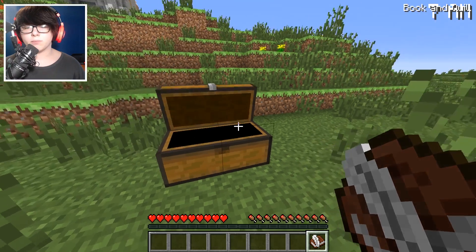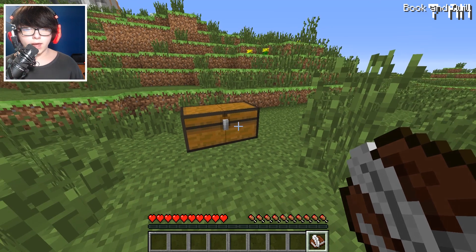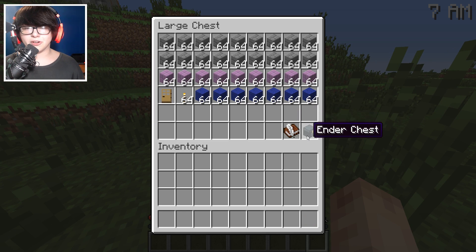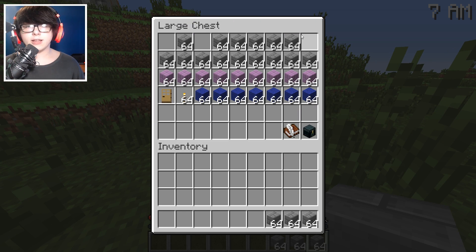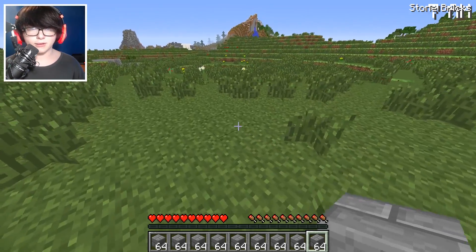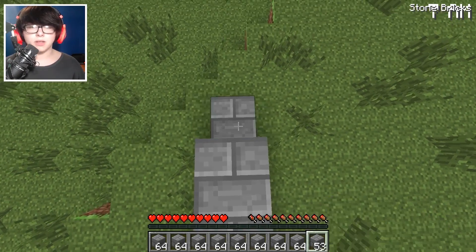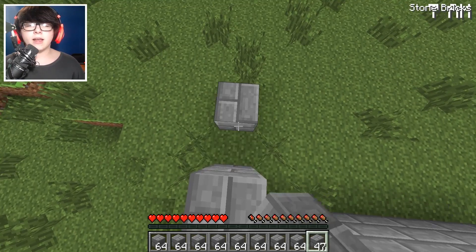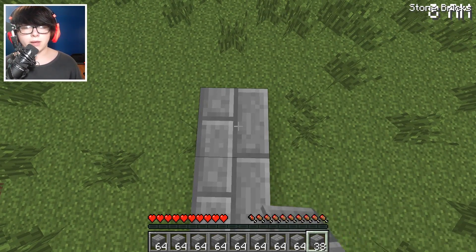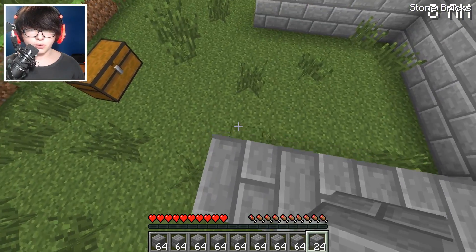Let's find out what we're doing today by reading this book and quill: 'You have until 6 p.m. to build your wonderful base before the FNAF animatronics come to attack. Make sure your base is super secure.' Our personal items are in the ender chest. It looks like we don't have any pickaxes, which is a little weird. We gotta survive until 6 p.m., and I think we're gonna build a really secure, protective base.